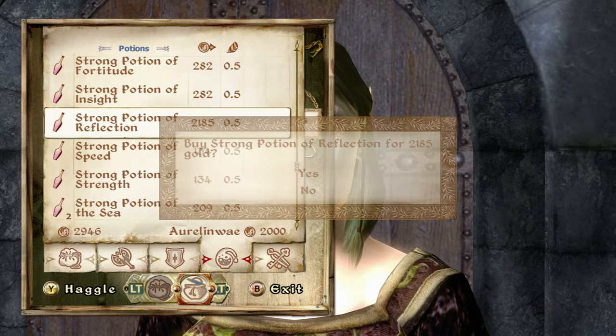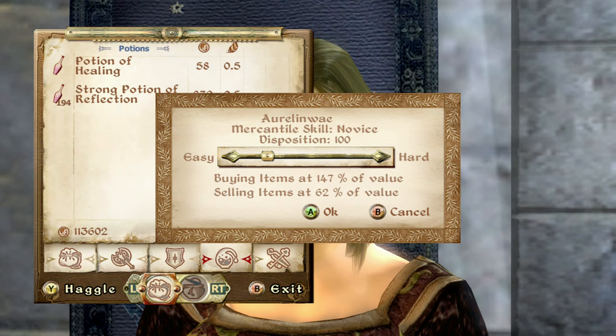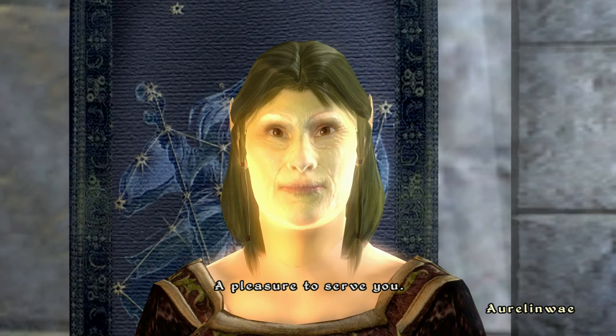I got 30 of these potions and sold them all so I can get just over two thousand to buy her most expensive potion. This girl is a DLC character from the Wizard's Tower, but you can still duplicate items without that DLC. I want to show you to haggle so items are worth the most — sell two at a time. I duplicated 300 potions and in no time I have over three hundred thousand gold.